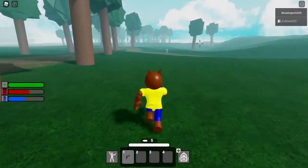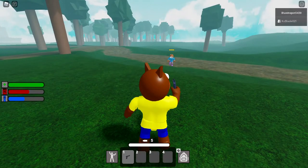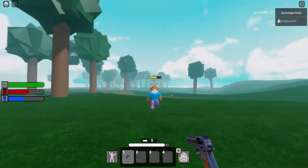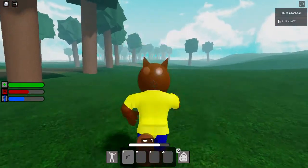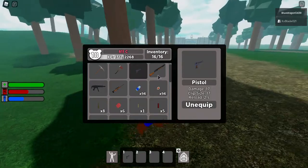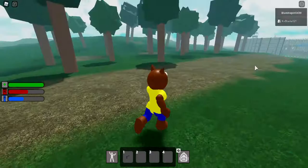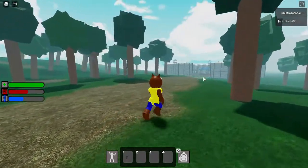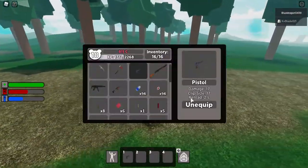It can wipe out the infected in three hits. Unfortunately, the aiming is a bit off - I have my cursor right on the infected and for some reason it doesn't deal damage sometimes. So it takes three shots to take out an infected. You can basically find this anywhere on the map, and once you reach level 15 you can buy pistol ammo from the shop inside the safe area.